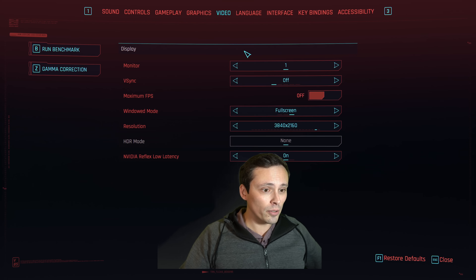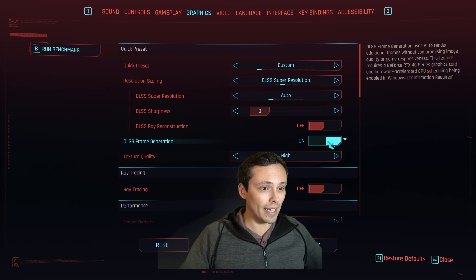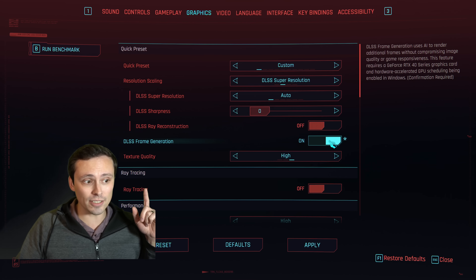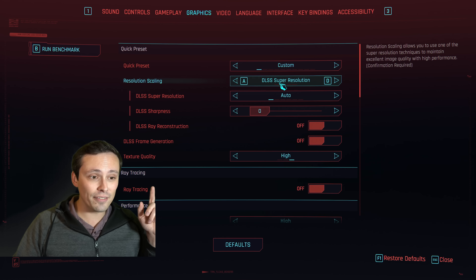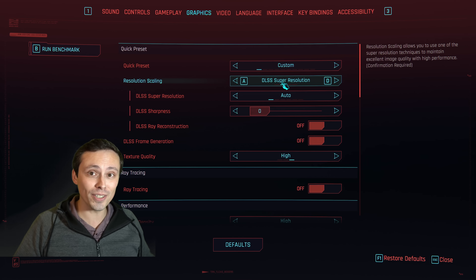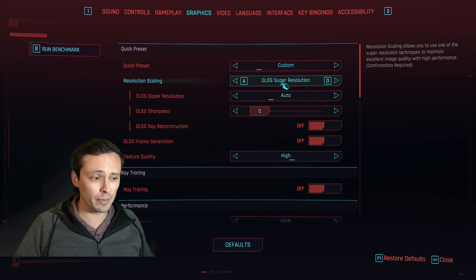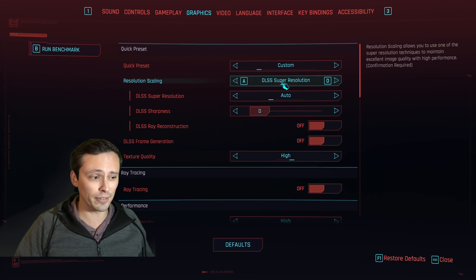Let's get into the menu — settings, video, graphics settings. Notice that frame generation is now able to be turned on. It will still call it DLSS frame generation, but it's not. It's using FSR3's frame generation, but the cool thing is it is using NVIDIA's DLSS upscaling super resolution pipeline, which has better image quality than AMD's upscaler. In that way, this is actually better than a native FSR3 implementation that locks you out of the DLSS upscaler pipeline.